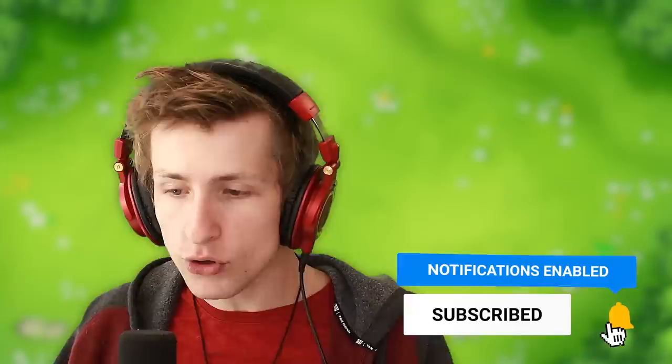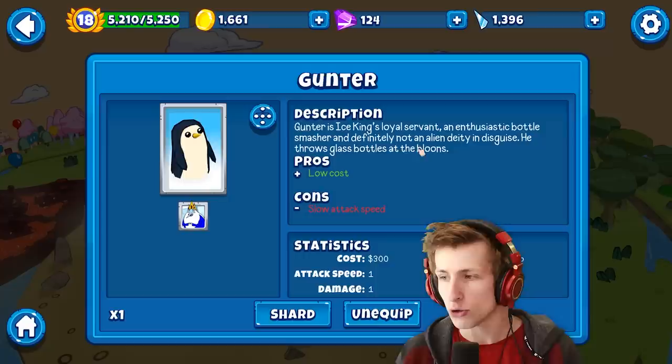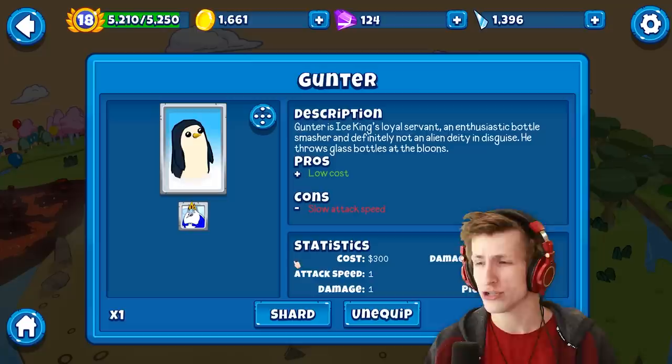What is going on ladies and gentlemen, my name is Ryan and welcome back to the channel where today we're gonna be talking about one of the secret awesome allies in Balloons Adventure Time. Gunter is Ice King's loyal servant and enthusiastic bottle smasher — definitely not an alien deity in disguise. He throws glass bottles on the balloons, so low cost, slow attack speed, and he costs $300. One attack speed, one damage, one piercing, and 30 range.